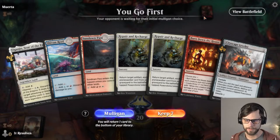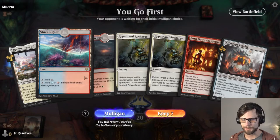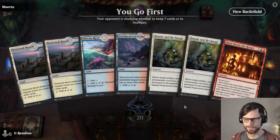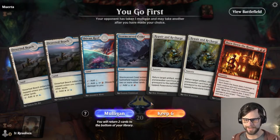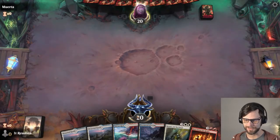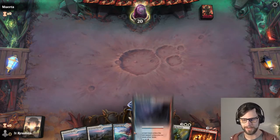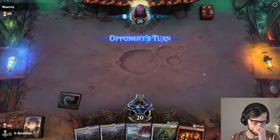Here we are for game number one. This is not a good starting hand — we have absolutely no enablers and everything we need to discard or reanimate. I'm going to go ahead and mulligan this down and see what we get. Oh no, this is terrible too. I guess we just keep and hope we draw into something. I don't want to go down too far. Normally five is the cutoff but we've got a good smattering of land.